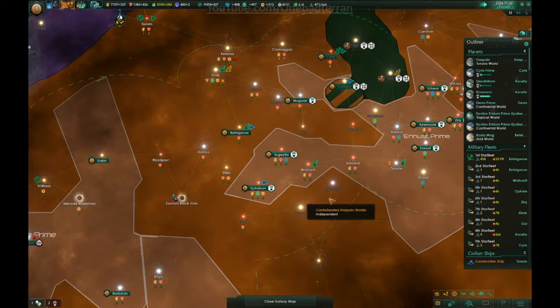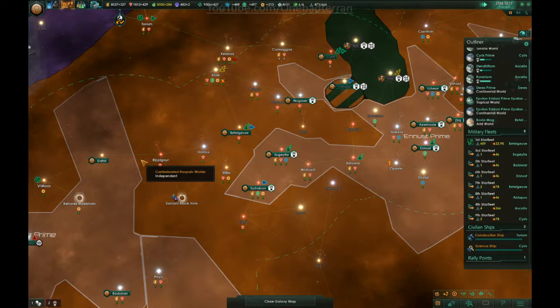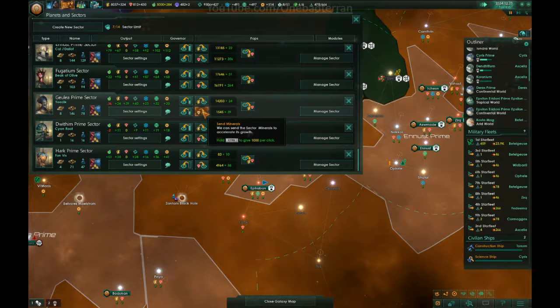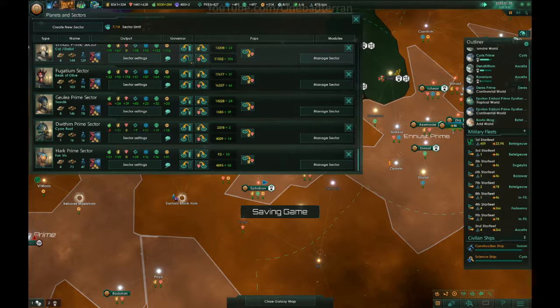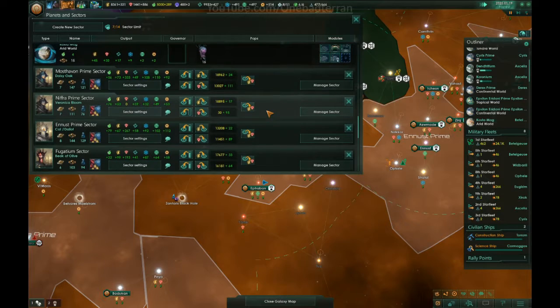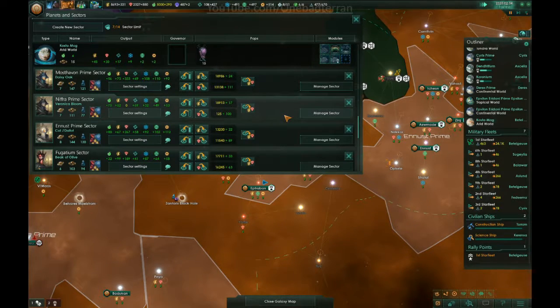Go research this while our scientist is still technically alive. Research that, please. The Guayla Prime sector is really devouring minerals. We'll tax them on minerals — they seem fine. You can drain their stockpiles — 75% of their stockpile. That's a lot! That's nice.